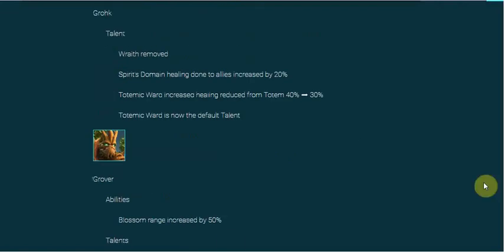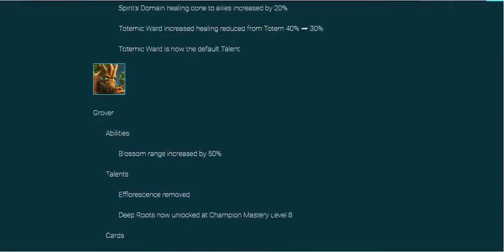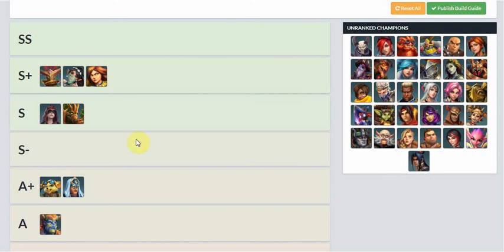Grover — they got rid of Efflorescence. They removed the boost to Efflorescence. Blossom actually restored like way more health — I think it was double — but they just gave it the range; they didn't keep the health restoration when you chose Efflorescence in 1.9. I think it's a slight nerf, but at the same time it allows you to run something like Deep Roots, which gives your team a huge advantage by being able to root somebody for 1 or 2 seconds. I don't think it's really a nerf or a buff — it plays itself out as neutral. I'm just going to keep Grover at S.